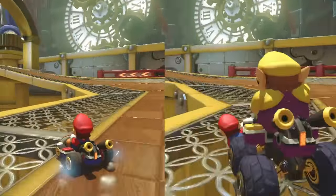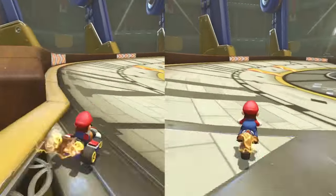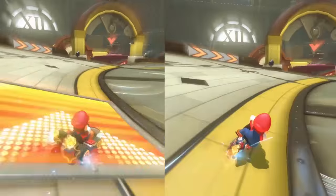Instead of tricking at the first ramp, drift across it facing left and release your mini-turbo as soon as you land. The left hand path in this area is slightly faster than the right.